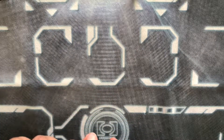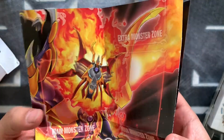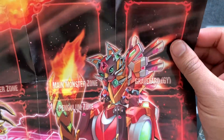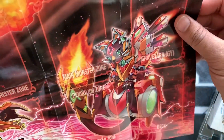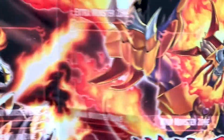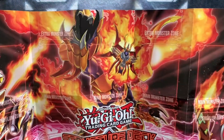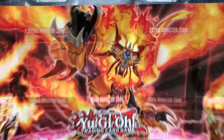The cool thing about these structure decks is they always have a little paper mat, which is always really cool because if you ever need a play mat and you don't have a nice cloth one, you can always use it. So let's check that out — we've got Helio, we've got Baylinkss, freaking awesome she looks, and Mirage Stallio.